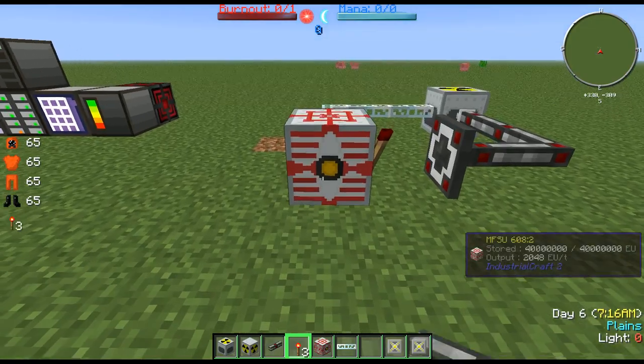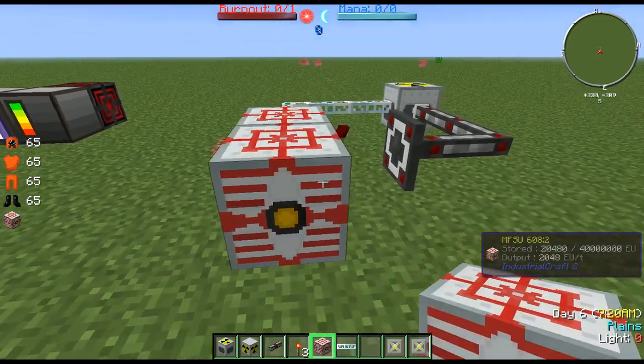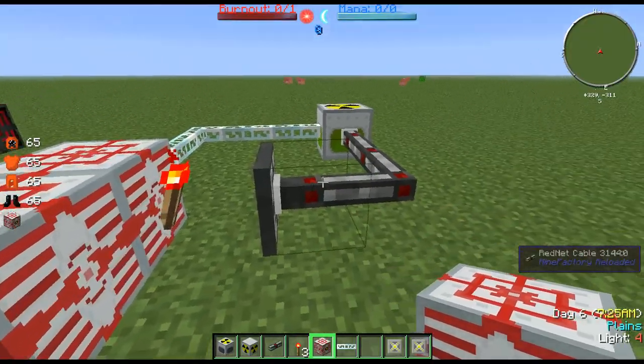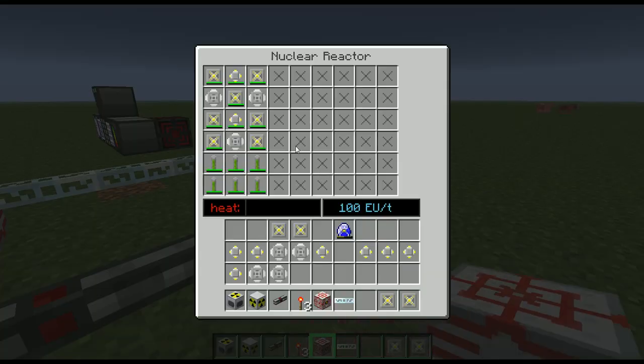Let's put an MFSU right here. There we go. So it's running out of energy, and that's emitting a redstone signal telling the nuclear reactor to turn on.